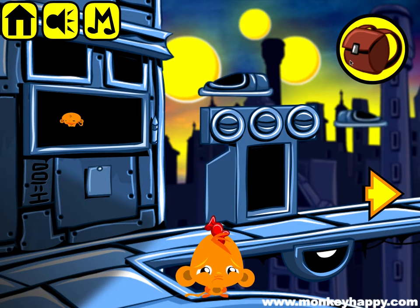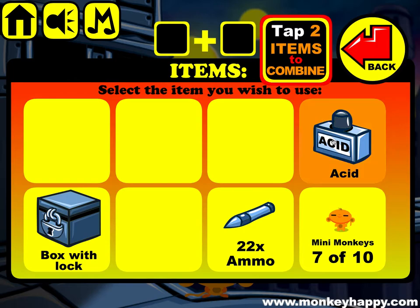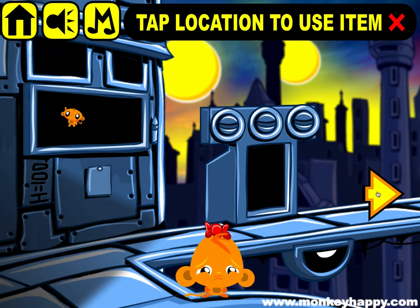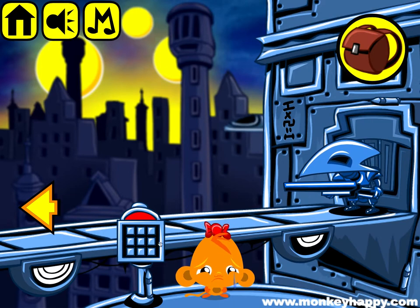Then we push to open that. Once you've got the little acid, we can combine that with the lock and get the keypad. Pick up this main monkey, put the keypad in here, and we can see the red color comes up.